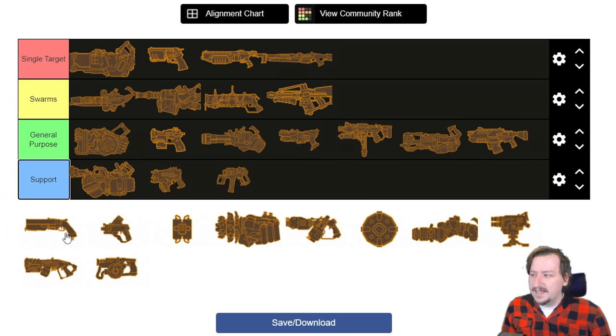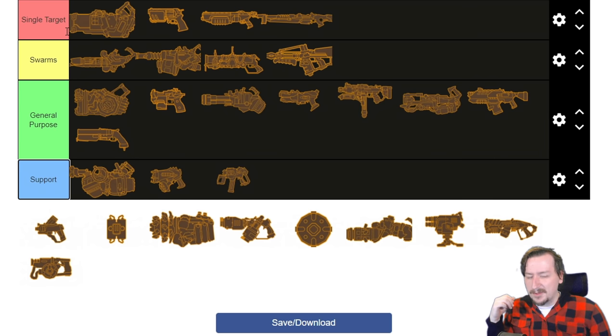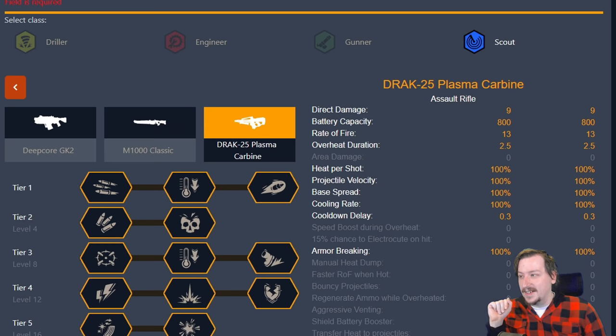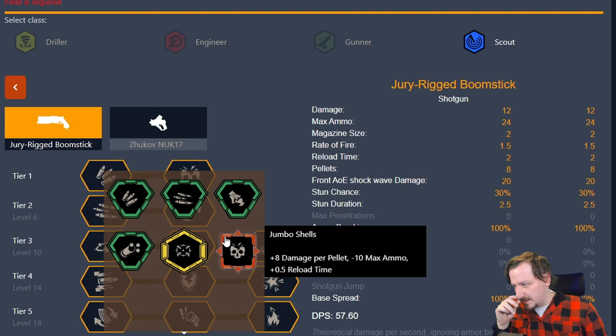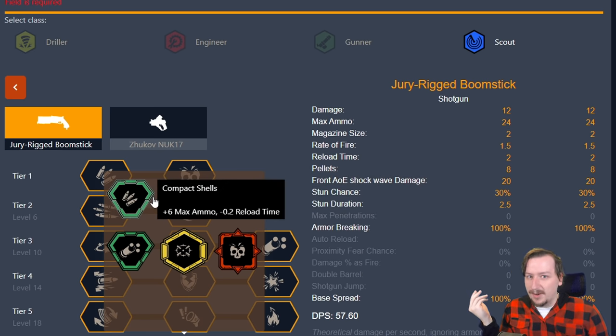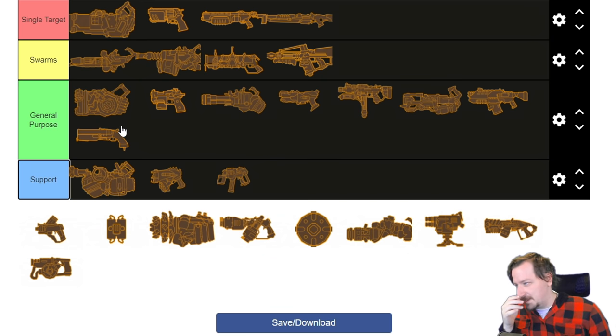Then we've got the double barrel boomstick. I'm going to put it in general purpose. I was debating between this or single target, but it does do pretty well against both swarms and single targets, though you do have to be within pretty close range to make the most use of it. A lot of its overclocks lend it more for single target damage, like the Jumbo Shells. Other overclocks can be useful in just about any situation, like Shape Shells, and Special Powder could be argued as more of a support or quality-of-life role. If I had to pick between the two, I'd probably say it's more for single targets.